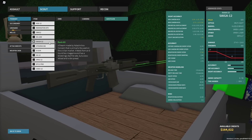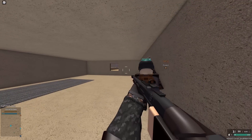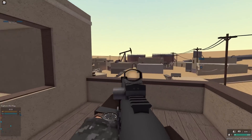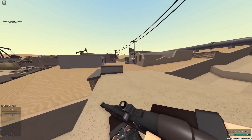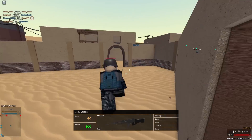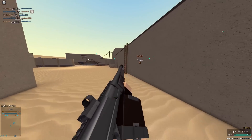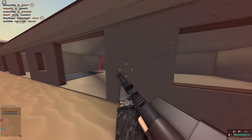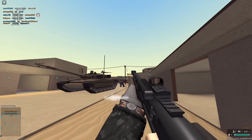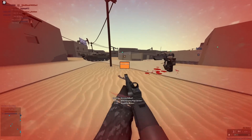The Saiga-12 is definitely better than the DBV because of the RPM difference. For number two we have the KS-23M. You might think this has to be the best one, and you could say it is — it's extremely powerful. It does pretty much the highest damage of any shotgun except double barrels: 37 damage to the body in close range, so it only requires three of its eight pellets to hit, which is crazy. It has way better spread than other shotguns, so it one-taps a lot more.